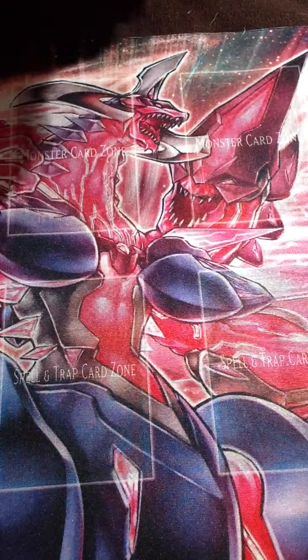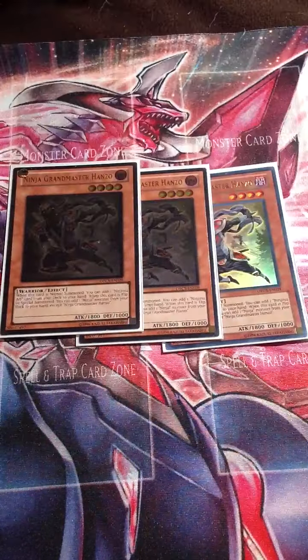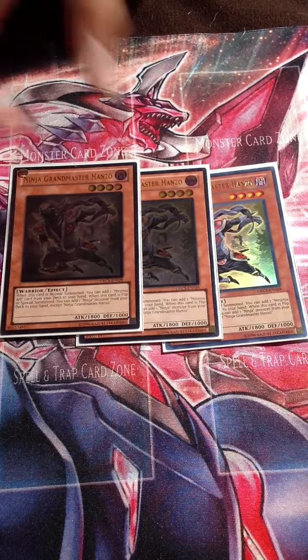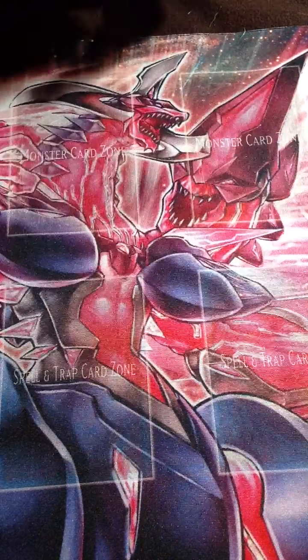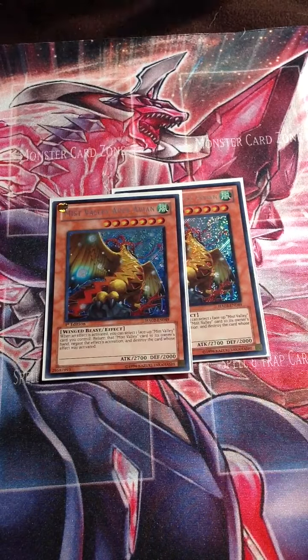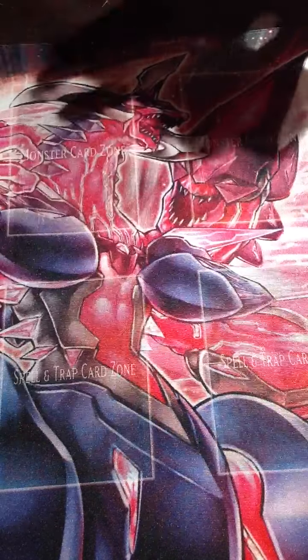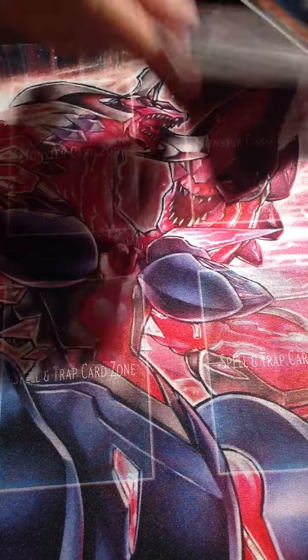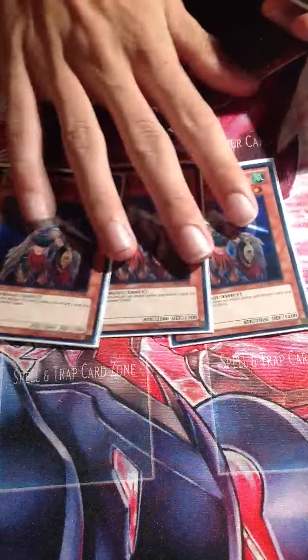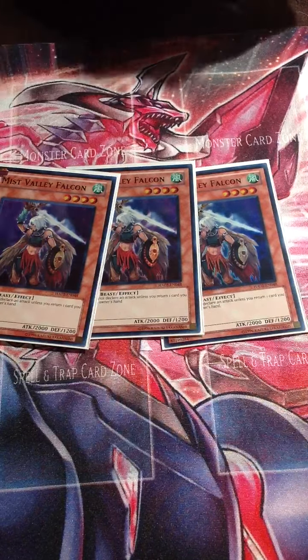So let's go through it. We got three Hanzos - he basically just searches your trap to special summon this guy. Apex Avion can return a face-up Mist Valley card to negate the effect of a card and destroy it, including himself - he can return himself. Three Falcons - he can bounce cards like Safe Zones or Fiendish Chains back to your hand.